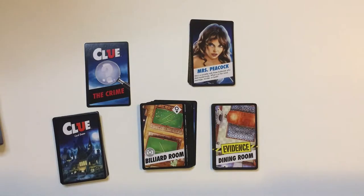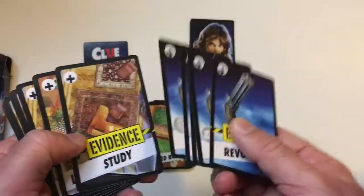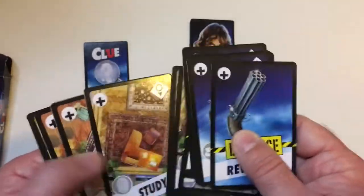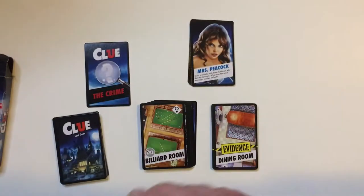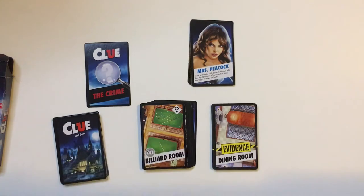Here's some of the stuff that comes in the Clue card box. You have these extra cards for an advanced game — just a couple more weapons and looks like a couple more rooms. I guess that makes it a little bit longer, or worse, depending on your view.